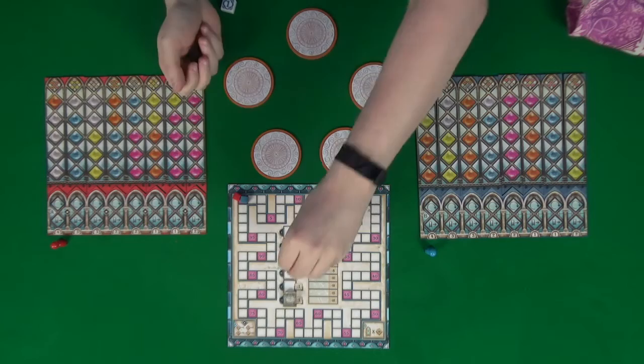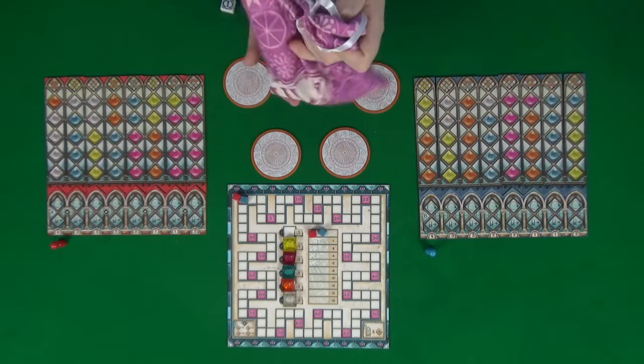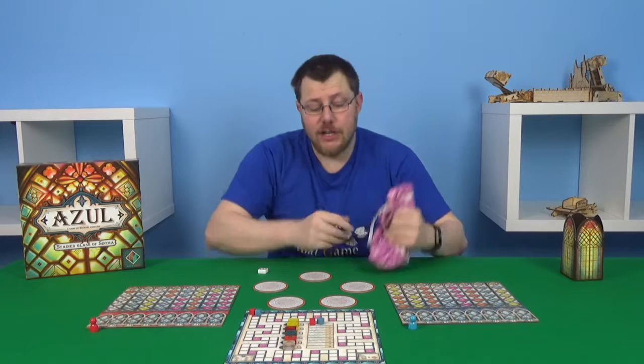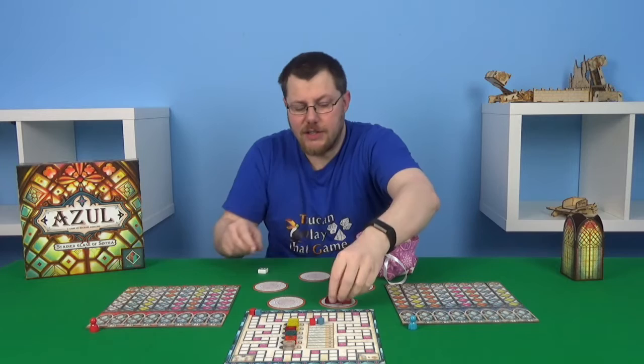Once you've filled the track, you'll then take all the other tiles and shove them into the bag, shake those up, draw one more tile out, and that will be your top spot tile. Then you need to populate your factories by drawing four at a time out of the bag, placing four on each of the factories you have in play.